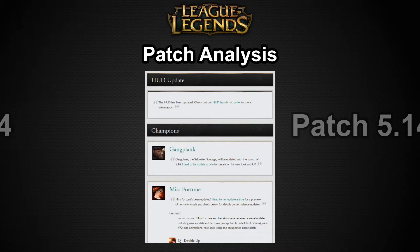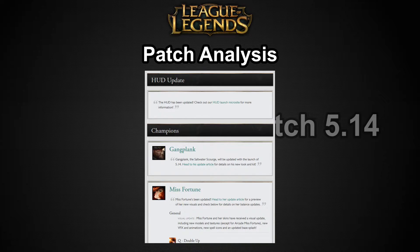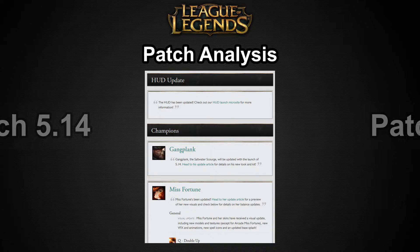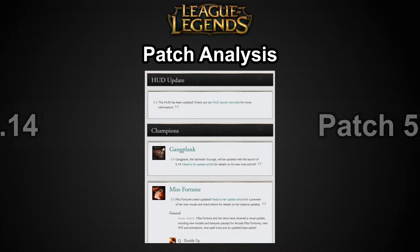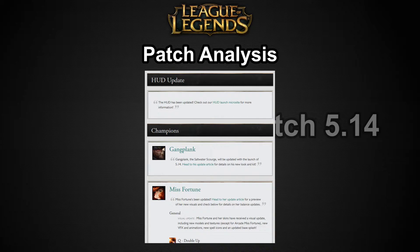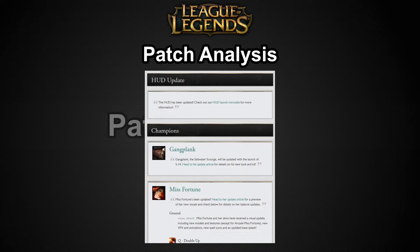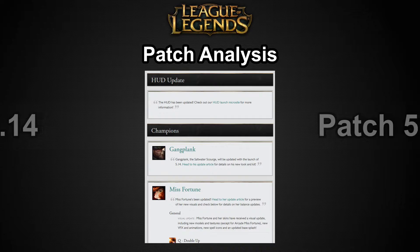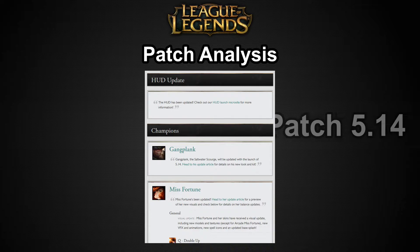They added something recently — normally when you get a HUD change, everything looks really different and it takes some time to get used to. But in the last week or two, they added another change to the HUD that really annoyed me, which was the timer. It used to be bottom right next to your score, your CS, next to the minimap — everything focused in that bottom right corner. Now they moved the timer to the top right, and I don't understand that at all.